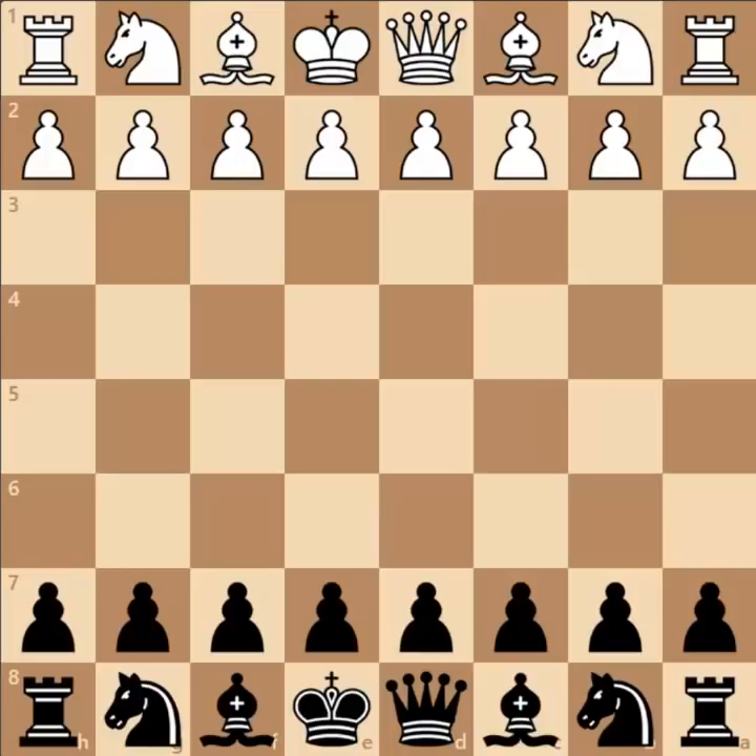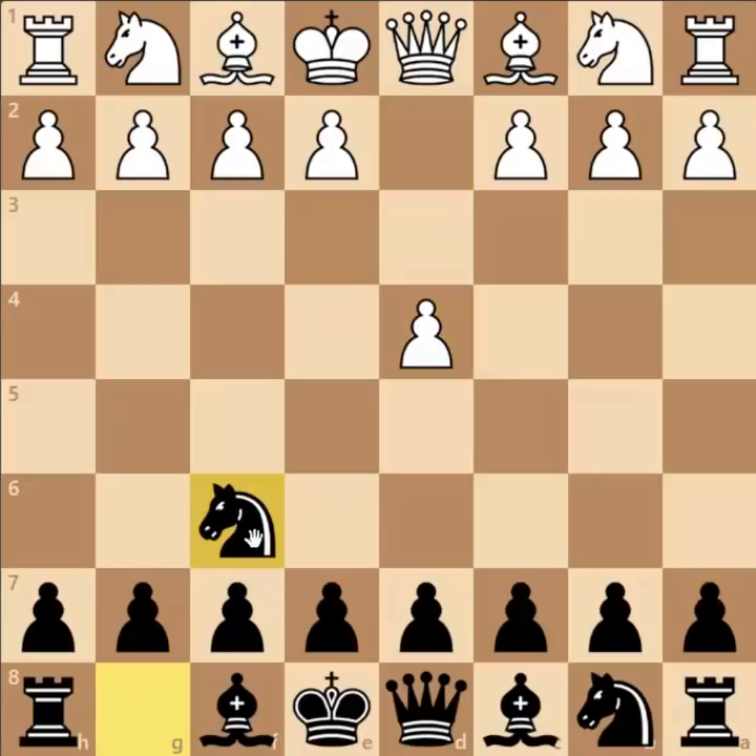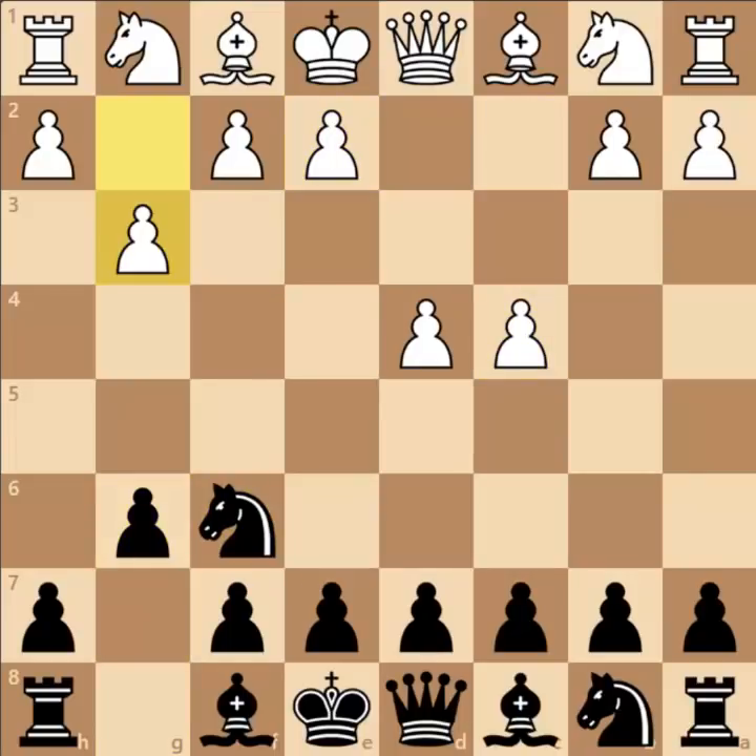Bobby's opponent Robert started the game with Pawn to D4. Now Knight to F6, and this stops White from establishing a classical center with the Pawn to E4 move. Pawn to C4 was played, Pawn to G6, Pawn to G3, Pawn to C6 — and this claims the center for Black with the help of Pawn to D5.